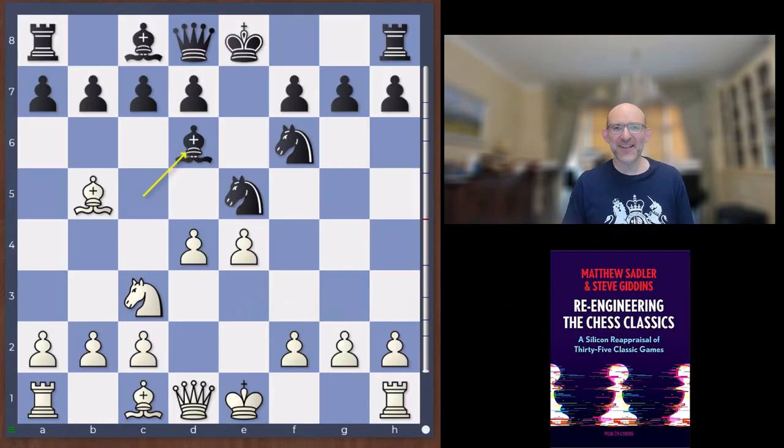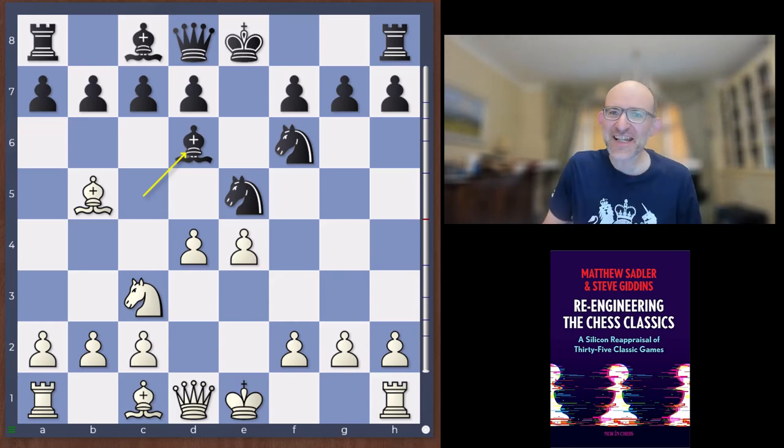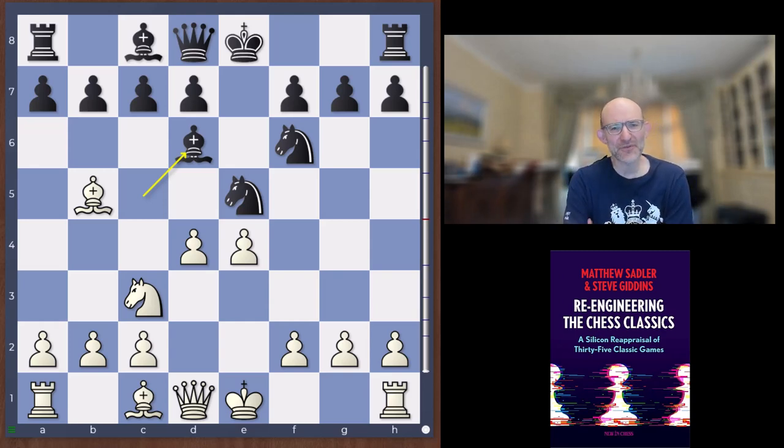Hello everyone and welcome to this video in our re-engineering the chess classics series. I'm Grandmaster Matthew Sadler and really excited to bring you this game. It's a game of Davy Janowski's against Emmanuel Lasker, played in Cambridge Springs 1904. The game itself is totally bananas and the variations that the engine finds are just absolutely amazing. Well, I hope I haven't oversold it — let's have a look at how this game started.